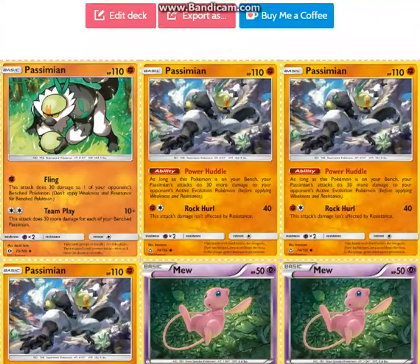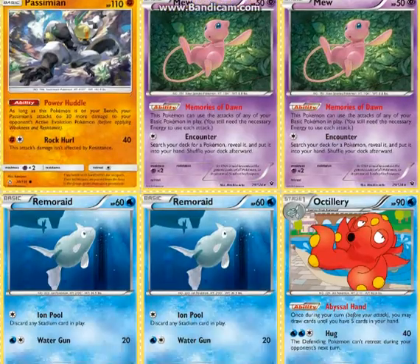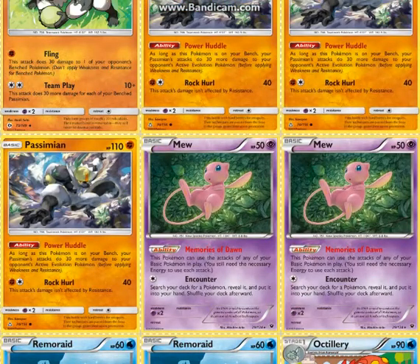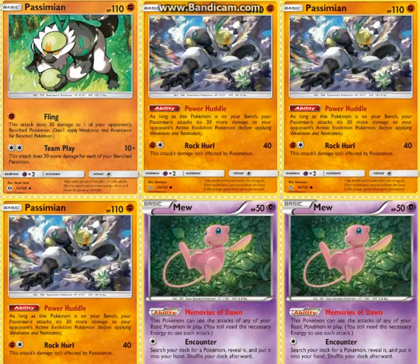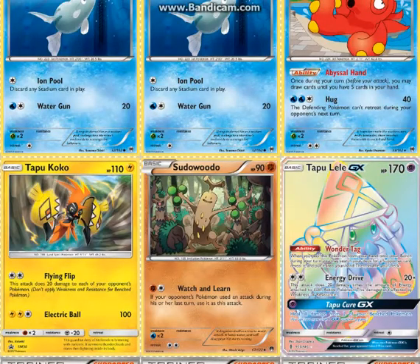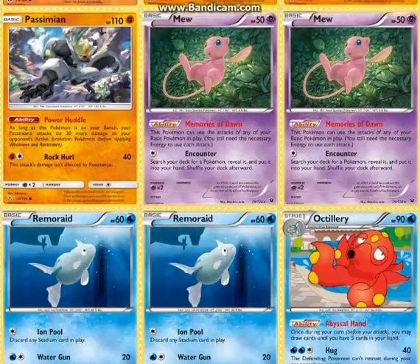Against Bulu I would really just advise fighting against their Vikavolt and then just trying to go for a 2-shot against their Bulus. Sometimes it works, sometimes it doesn't. But for the most part, kill their Vikavolts. You will eventually be behind on prizes, so you can get a couple with Watch and Learn and then maybe be able to take out the last couple prizes with your Passimians.